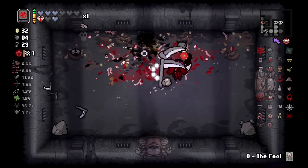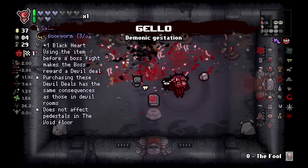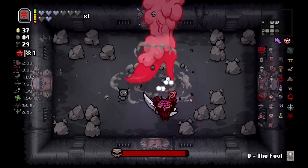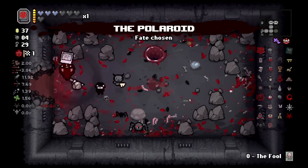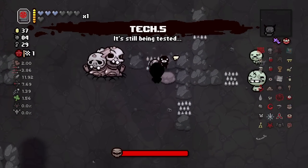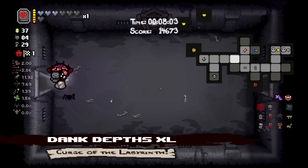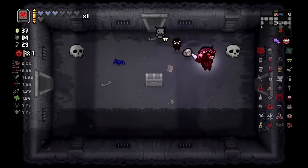I didn't mean to pick up that soul heart. I'm going to take Jello again just to get rid of the red hearts. Nuke Mom here - didn't get a double deal. Tech Point, D-Bizzle. Now all we got to do is turn into Black Judas and the easiest way to do that is to go to the curse room.